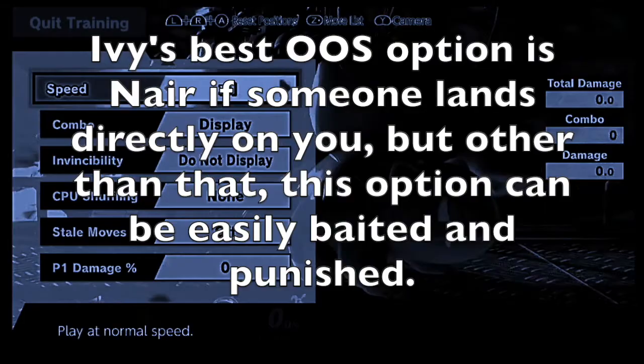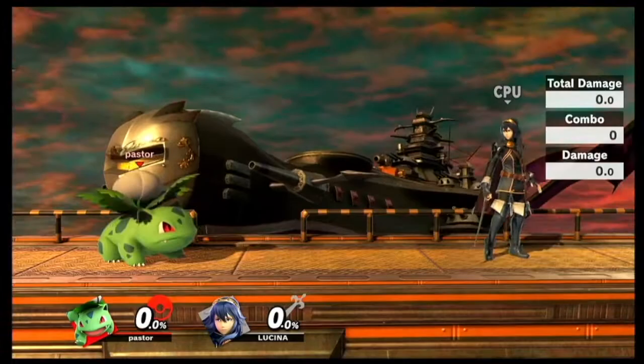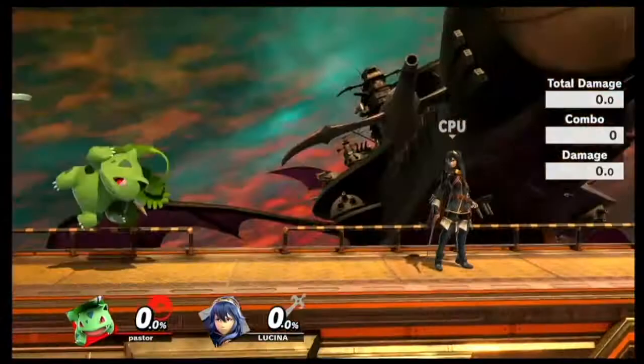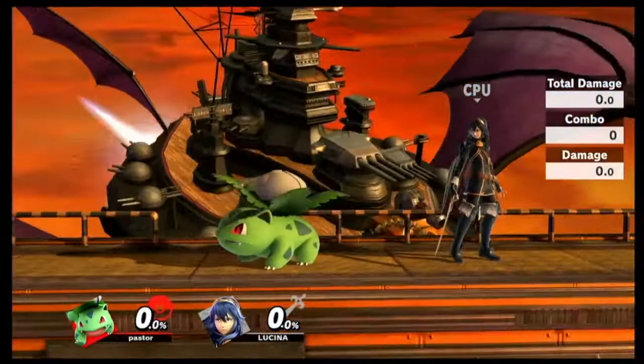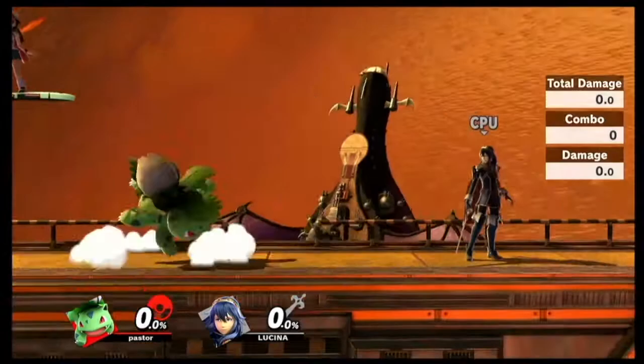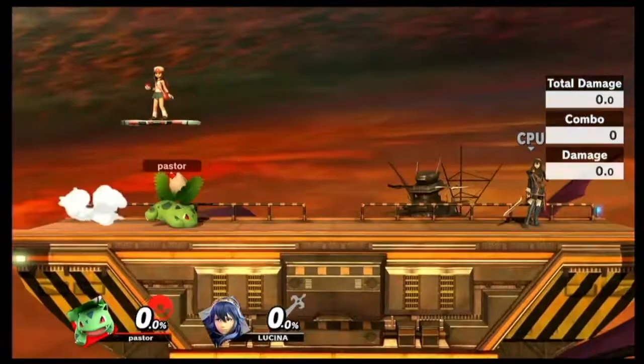There's a huge temptation with Ivy players where when you're in shield and someone hits you, you want to neutral air out. But ultimately, if someone hits your shield, you really don't want to do that. This move is so laggy and it only goes so far, and at the end of it you're in lag. If someone calls you out - like Lucina spaces forward around shield and you try to out-shield it and she dashes back - you're getting punished 100% of the time. This short hop neutral air is not worth it. I would look for a dash into something, because his initial dash is actually really good. His run is slow, but his initial dash is very quick.